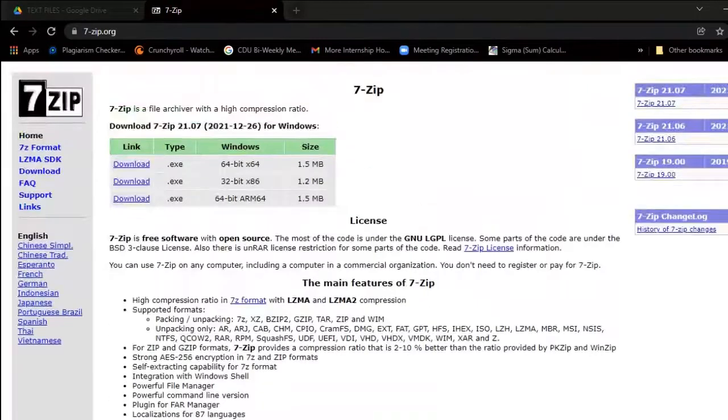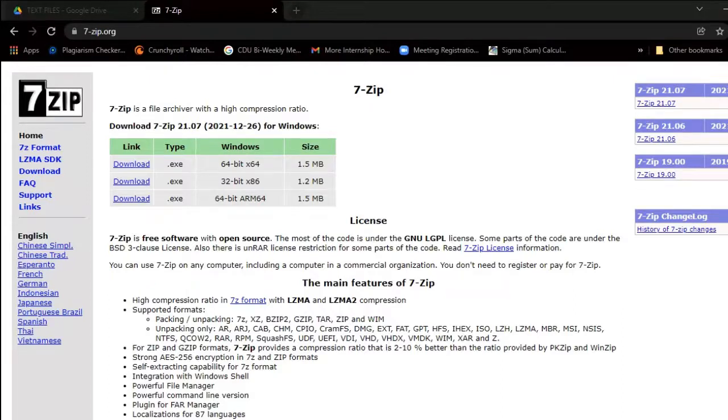Just download the version you want — whatever version pertains to your Windows type. Get it and unzip the RAR. Once you do that, it'll be in a usable zip form. Right now it's a RAR so you can't use it, but once you unzip it you'll be able to use it.